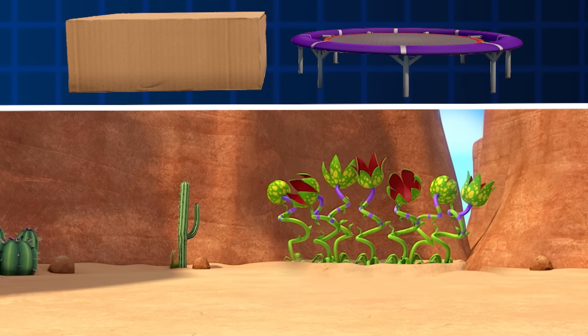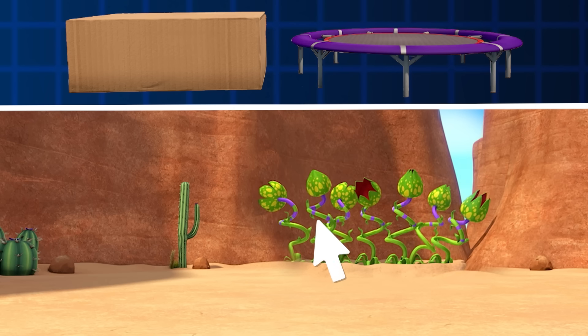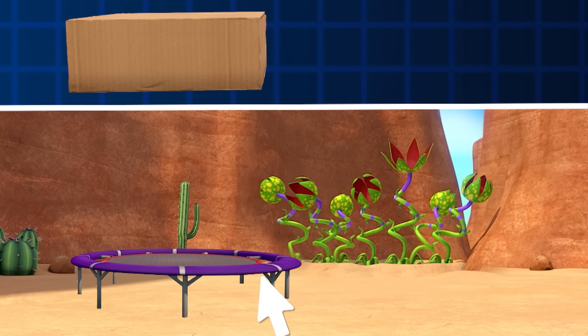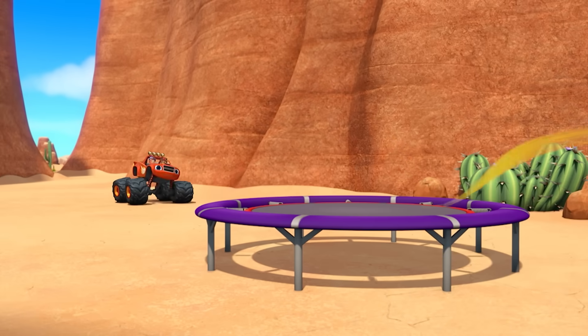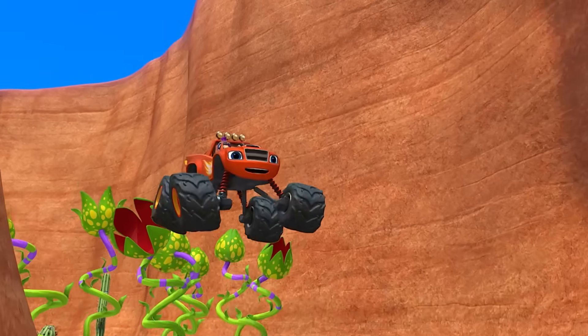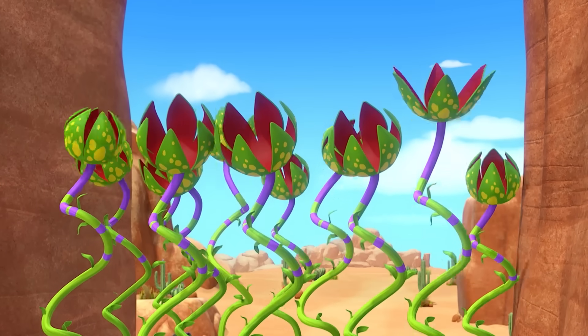Which one is bouncy — the cardboard box or the trampoline? Yeah, the trampoline! It has a lot of elasticity! Go for it, Blaze! And we're gonna need a lot of elasticity!